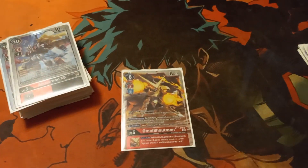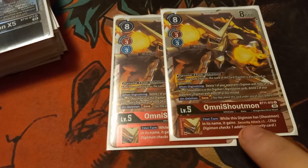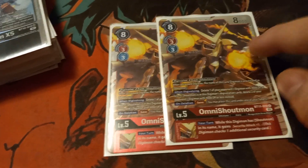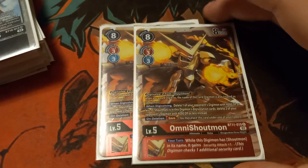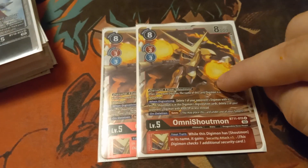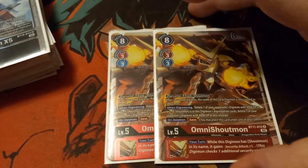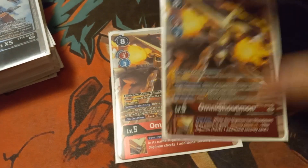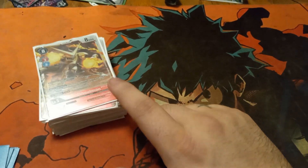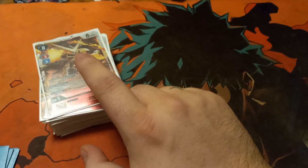We run 2 copies of Omni Shotmon. It gives your big boy security attack plus 1 and has the save mechanic. If you play it, delete one of your opponent's Digimon with 4,000 DP or less — if you're using Shotmon when making this, delete two. So if they're stacking the board with Solars or anything that floodgates you, or they're rookie rushing, drop this and pop those two.